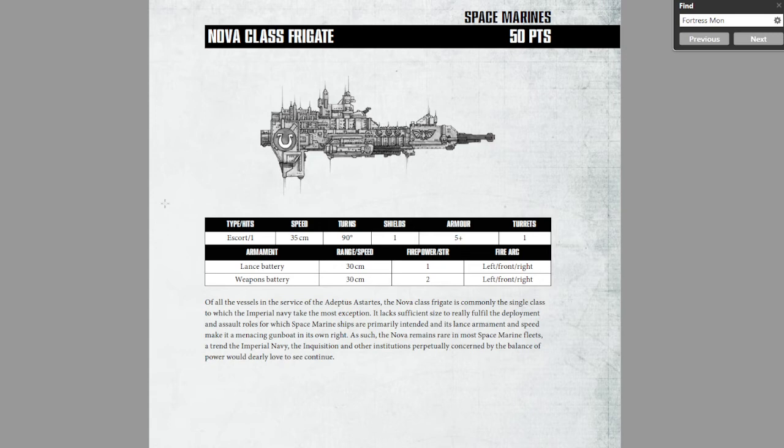Space Marines have a lot of issues causing direct damage when most of their rules involve them boarding and doing hit-and-run. Something has to be the hammer, and in this regard the Nova really is designed to be that hammer. It's expensive — it's very expensive — but it does its job incredibly well.